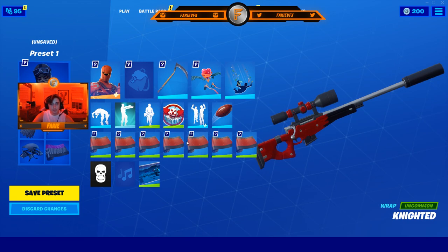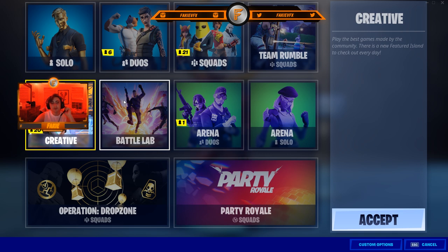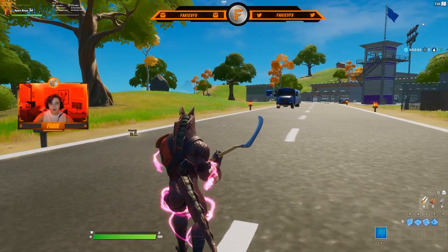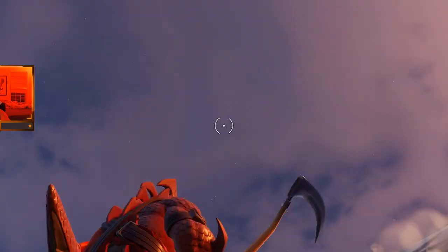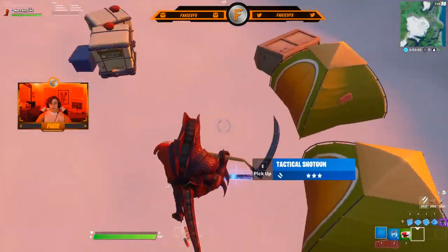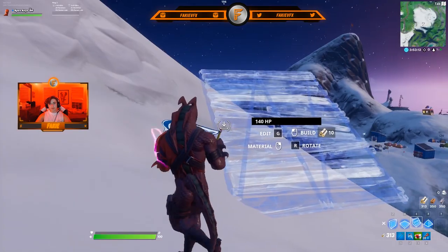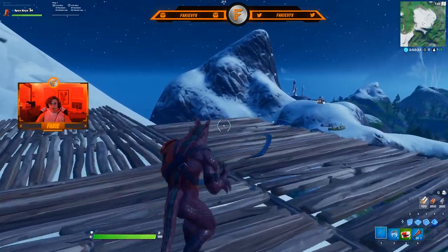I recommend doing Battle Lab because in Creative you can do most of your cinematics but you have to build the environment and I don't like wasting time like that. The glider does matter in this case so I'm going to go back and give him the correct glider. Now I'm at the snow biome — in the clip the character is just gliding onto a wood platform, so I'm just gonna build a wood platform up there and glide onto it. The platform is hanging off the mountain so I'm gonna do something like this.